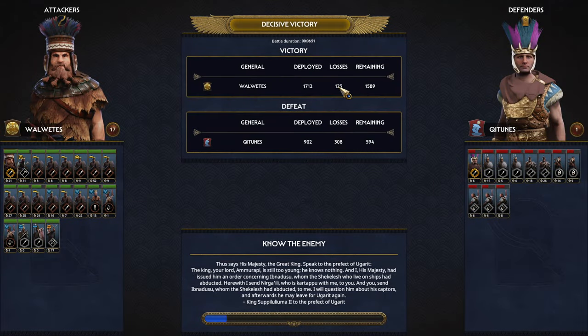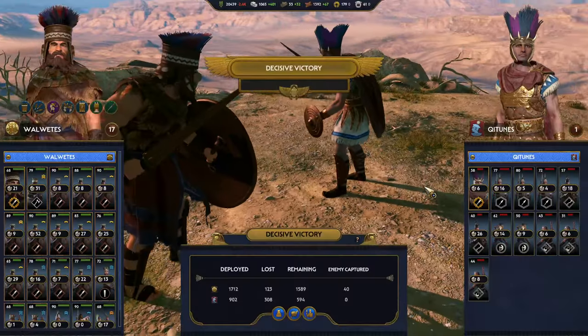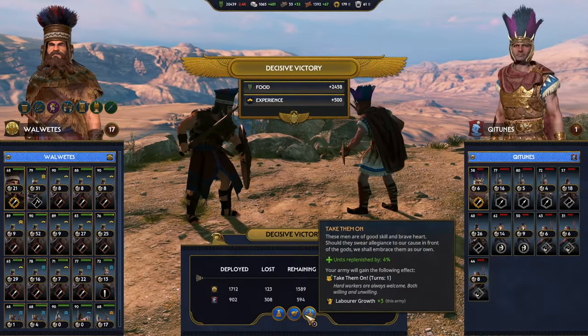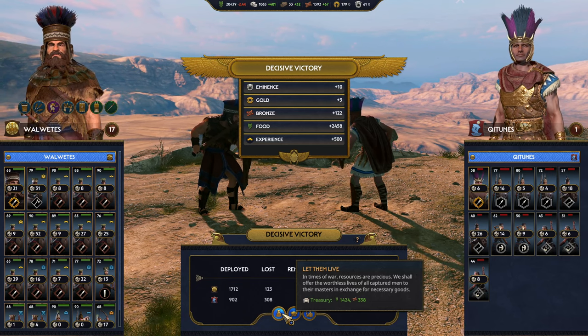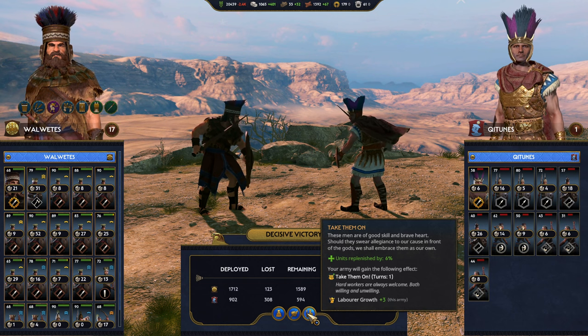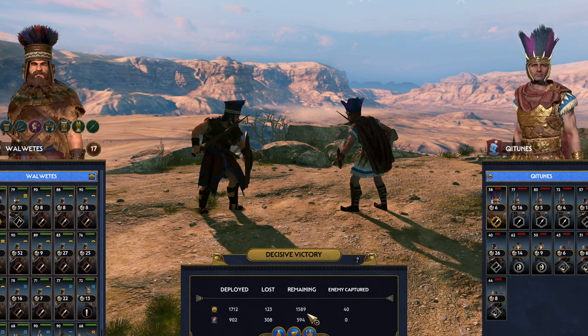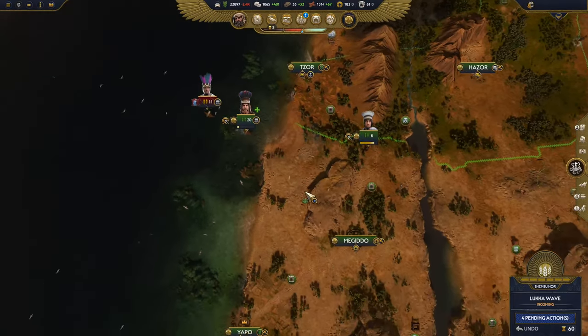Victory! Check out the stats — I lost 123, they lost 308, with Tunis. Complete victory, decisive victory! Should I replenish, steal their war equipment, or let them live? I'll let them live — I get food and bronze for letting them live, plus labor growth plus three. That threat is out of the way.